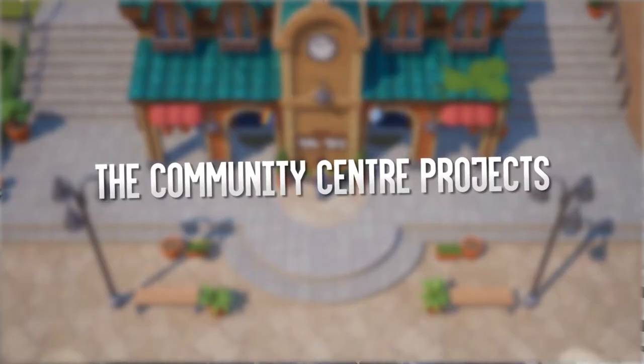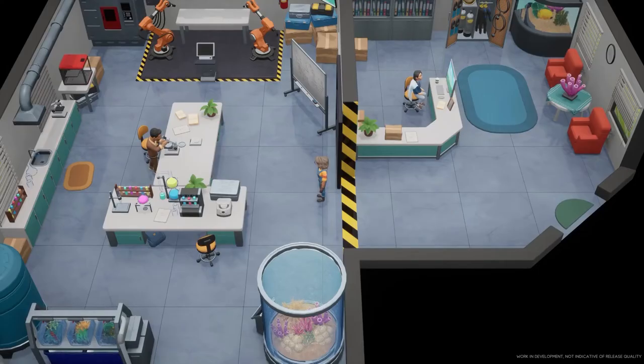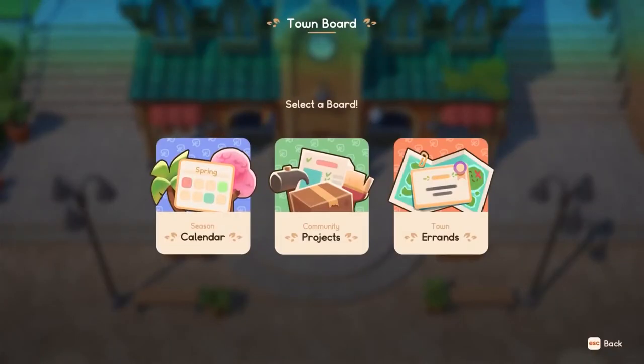Number one: the community centre projects. The community centre is a hub for town activities and contains rooms such as the library, the museum, and the laboratory, which I will touch on later in the video. Outside of the community centre there is a notice board which features three main boards: the calendar, town projects, and town errands. Just like Stardew Valley, the calendar will show events, and errands will be islanders asking for items for money.